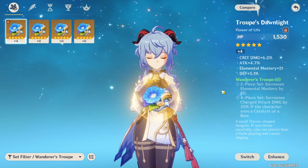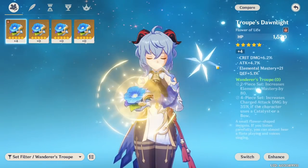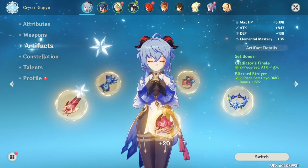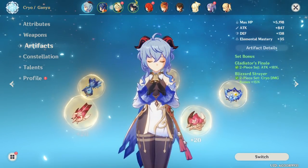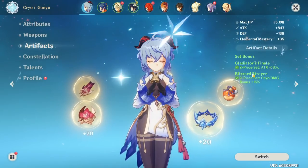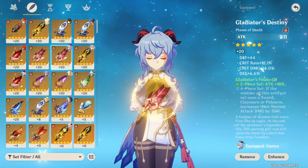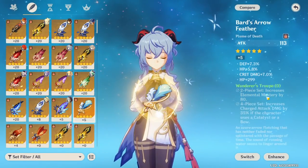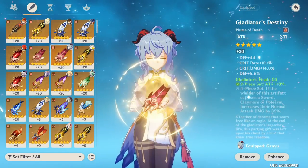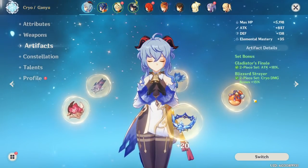However, Wanderers is very hard to farm. I'm AR 55 and I don't have a good Wanderers set — none of my sands are attack. So another good option if you don't have Wanderers is 2-piece Blizzard Strayer, which gives 15% cryo damage — very, very good. You can pair that with 2-piece Gladiator, which is usually the best 2-piece to pair with the cryo set. However, if you are using Bennett, because of diminishing returns on the attack his ult gives you, 2-piece Wanderers can be better. And if you don't have 2-piece Glad, 2-piece Noblesse can work too.